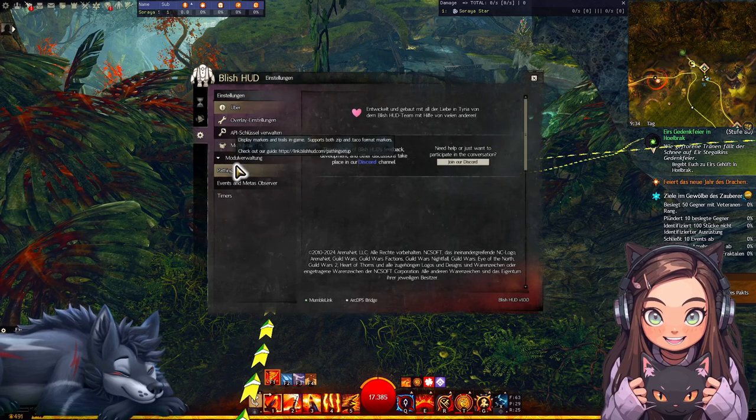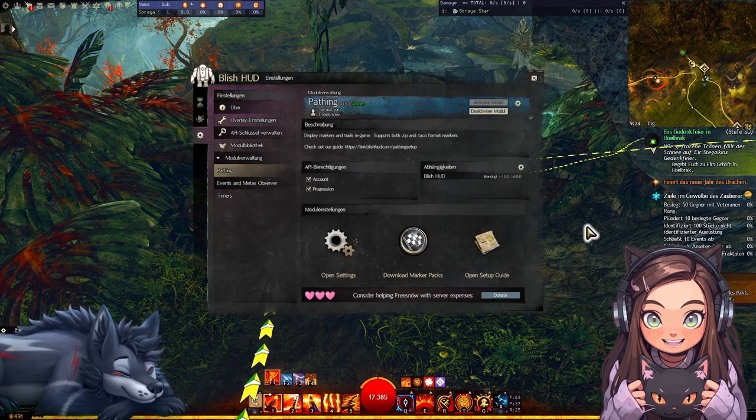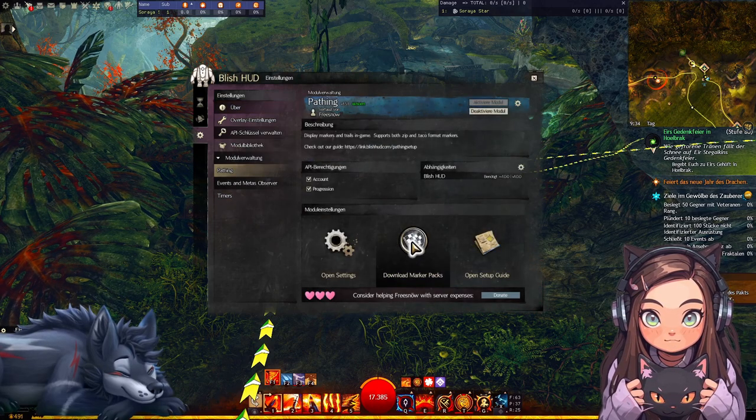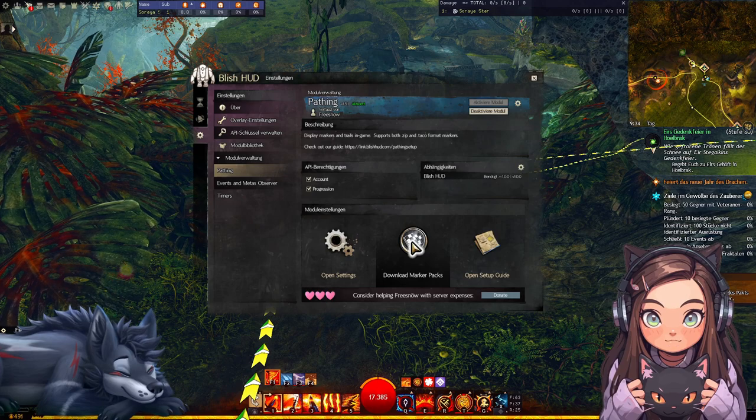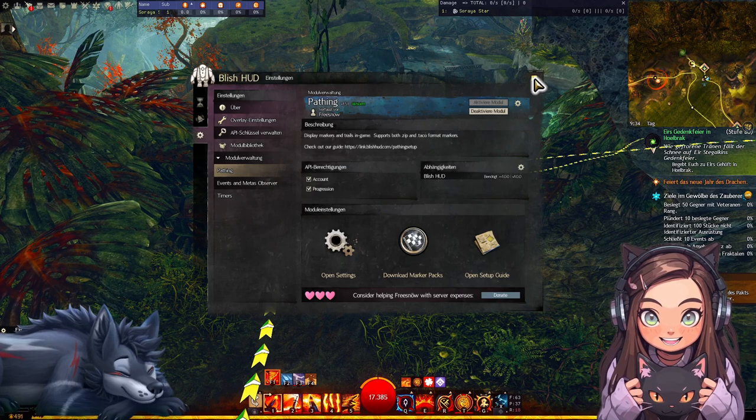Unter Modulverwaltung siehst du die Parts, die du dir runtergeladen hast, und musst dann unter Downloadmarker-Packs die bestimmten Sachen auswählen. Es ist wirklich selbsterklärend. Ich werde dir Videos in die Videobeschreibung packen, da kannst du dir das dann genau angucken, auch vom Ersteller selbst, wie das Einstellen geht und was das alles kann.